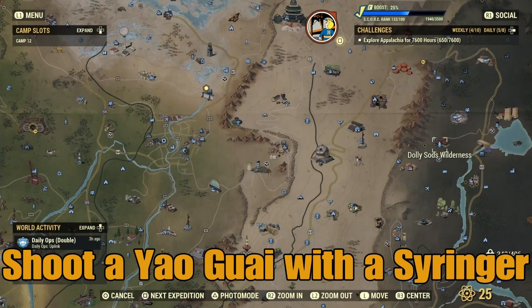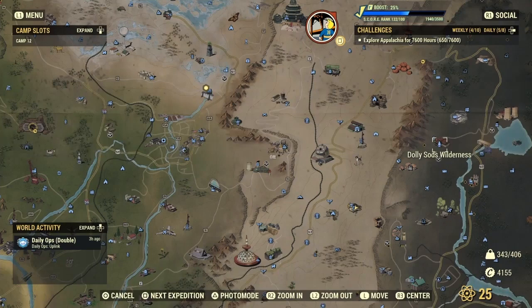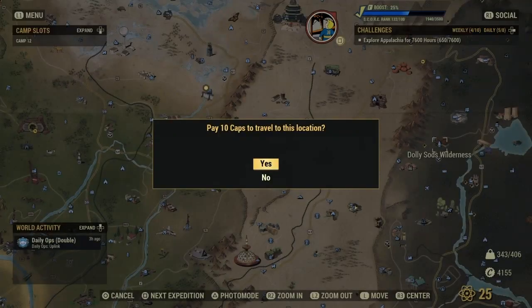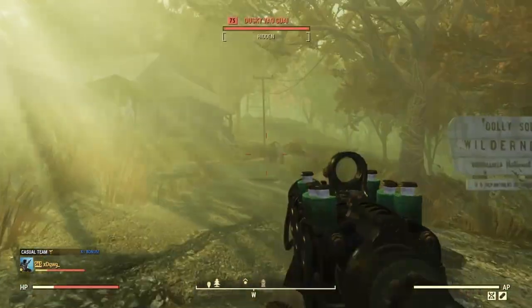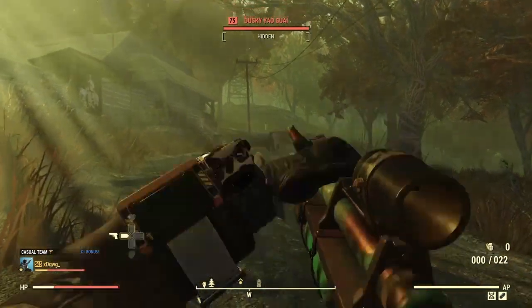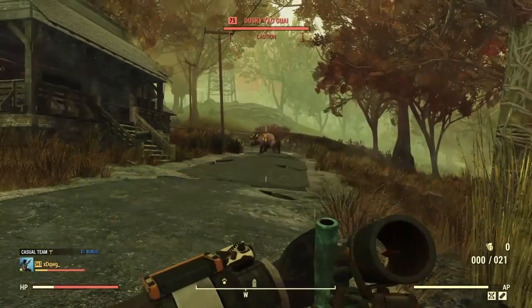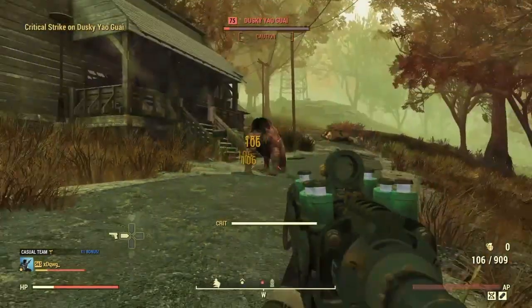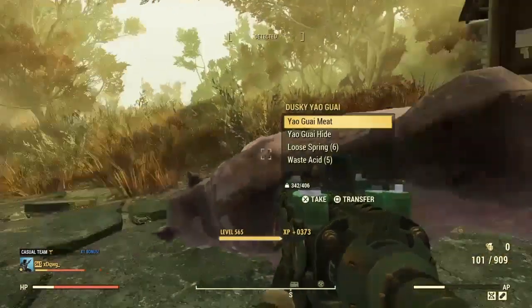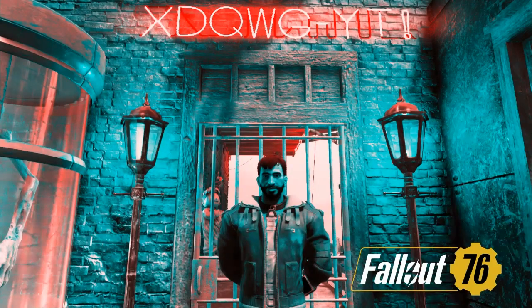Shoot a yao guai with a syringer. For this one you want to head to Dolly Sods Wilderness, which is on the right hand side of the map in the Mire. You should know this place from the Stinging Things quest. Once you spawn in, walk straight ahead and you'll see a nice yao guai out the front. Pop out your syringer, make sure you've got some syringes, and just take a shot at it. You might as well take it out when you're here because it's got some good acid and stuff on it. This should have been the last step in this Possum Badge. After this guide you should have completed the Chemist Possum Badge. Thank you all for watching, I'm X-Dog, I'll catch you in the next one.